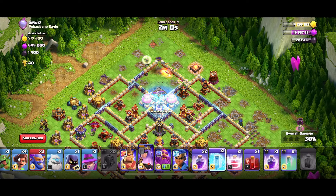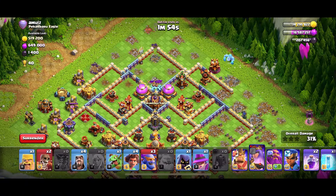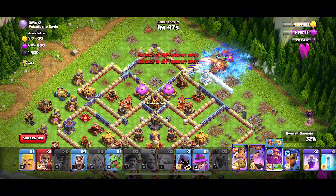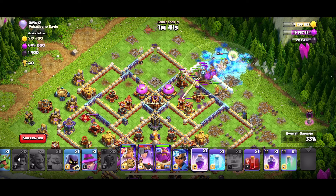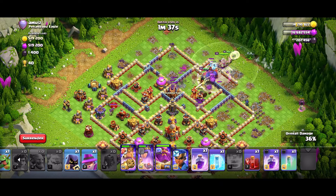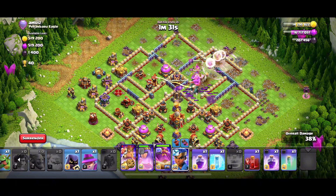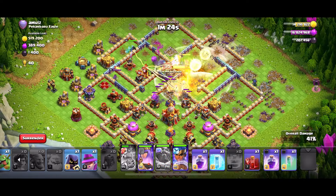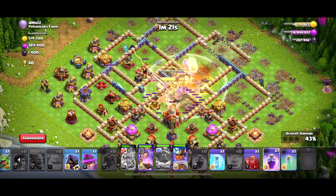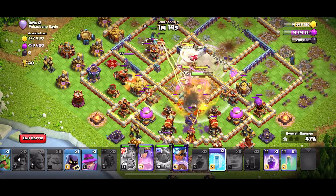Freeze — okay. Recall, Recall — okay. We deploy Ice Golem, we deploy Root Riders, Super Bowlers, and the Warden. We deploy a Rage spell. CC Troops take down — CC Troops are dealt with. Ability and Rage spell deployed. Skeleton spell deployed.